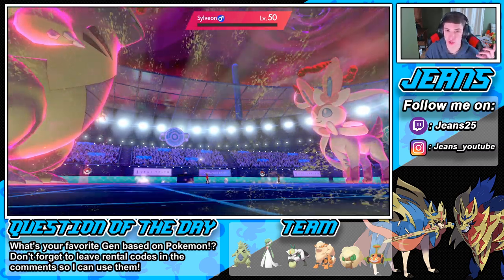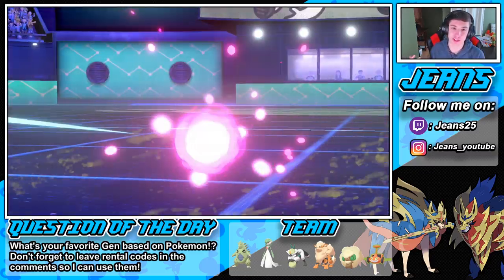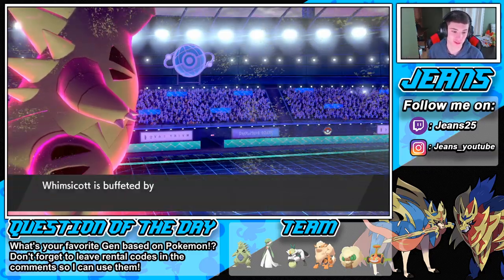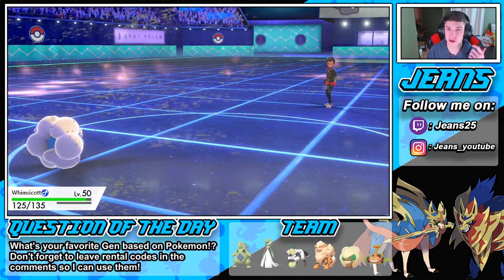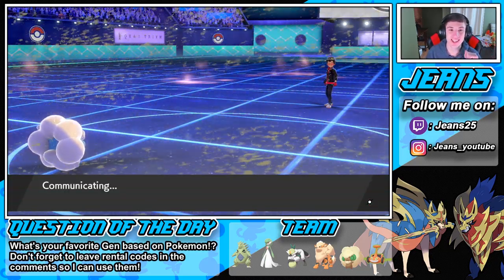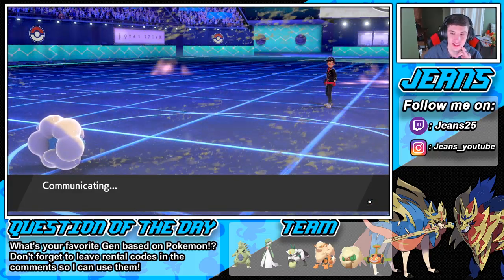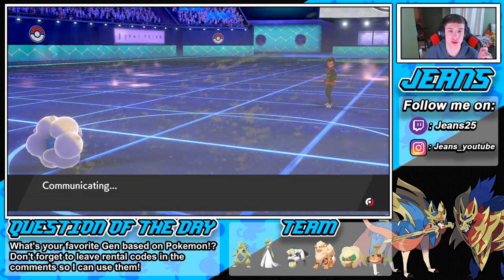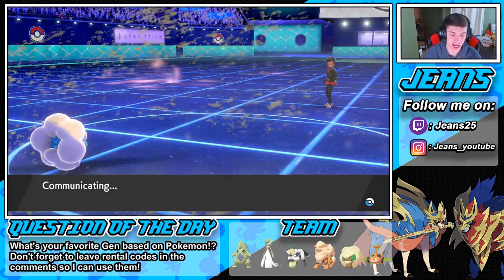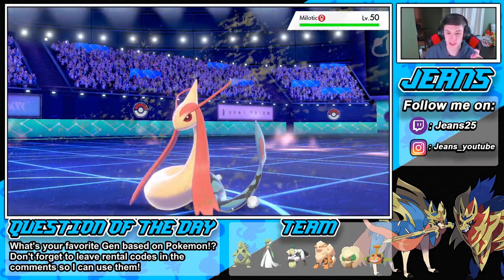I told you we have this one basically in the bag. We have the Weakness Policy trigger with the speed advantage. The Passimian had to go down early and I was gonna do some work with Knock Offs, but there goes that Tailwind — we'll just set up another one, no big deal at all. Who's he gonna go into? I can see him totally canceling out the battle because he has to know it's over unless he has a Dracozolt.